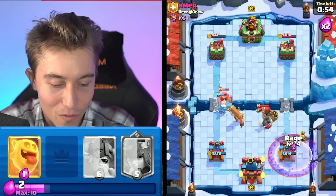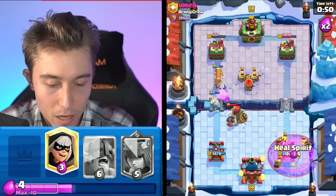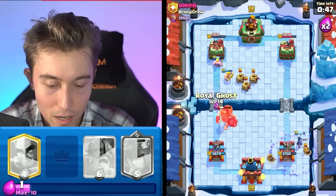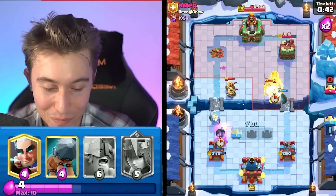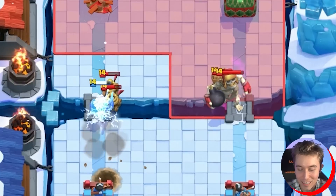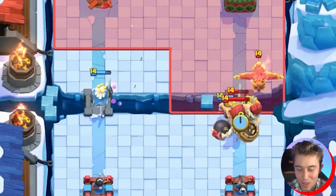Oh my goodness, I don't know if this is going to work. Maybe the Giant Skeleton doesn't go there. Kind of working — this is not bad, it could have been so much worse. Why did I not kill the Giant Skeleton? The Royal Ghost is going on a journey back towards the bomb — he's like, Jake, I can't leave this tower. I'm emotionally detached, but I still need to make sure I have feelings, even though I'm a ghost.